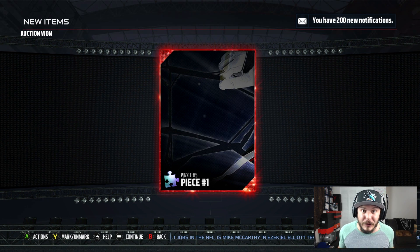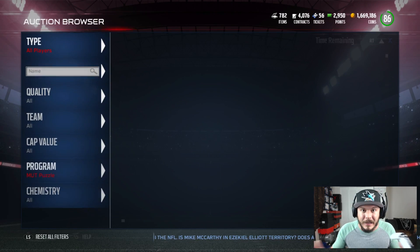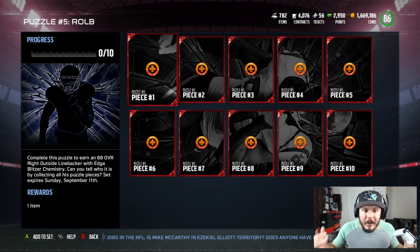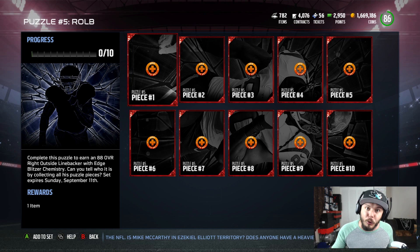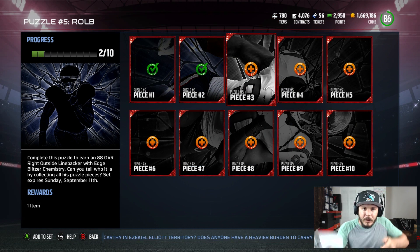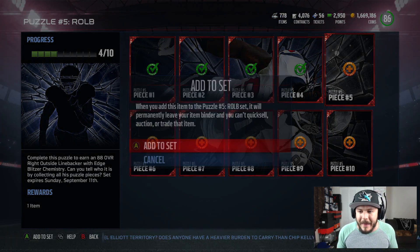Take the advice I told you in the beginning of the video and don't be a dumbass like me. I just had to buy that collectible for 70,000 coins. Jadeveon Clowney is 100,000 coins — don't do that. Get the card off the Auction Block. Unless you're a sniper, then go ahead and snipe it. But if not, just buy the card.